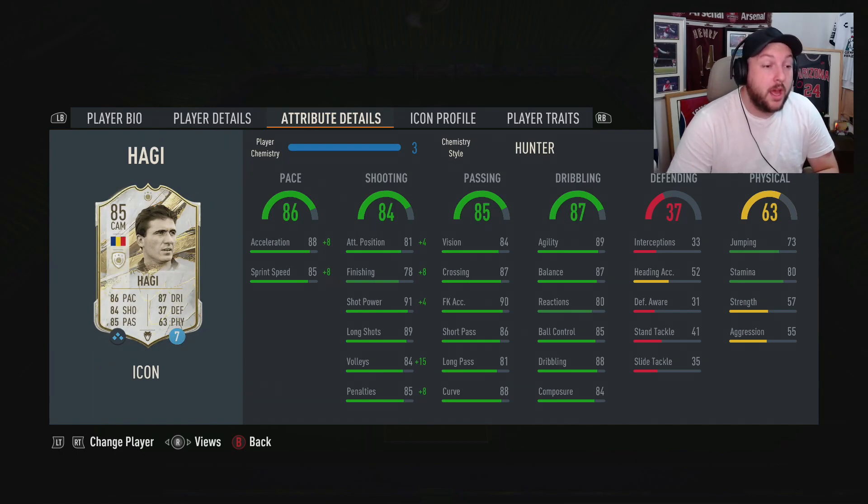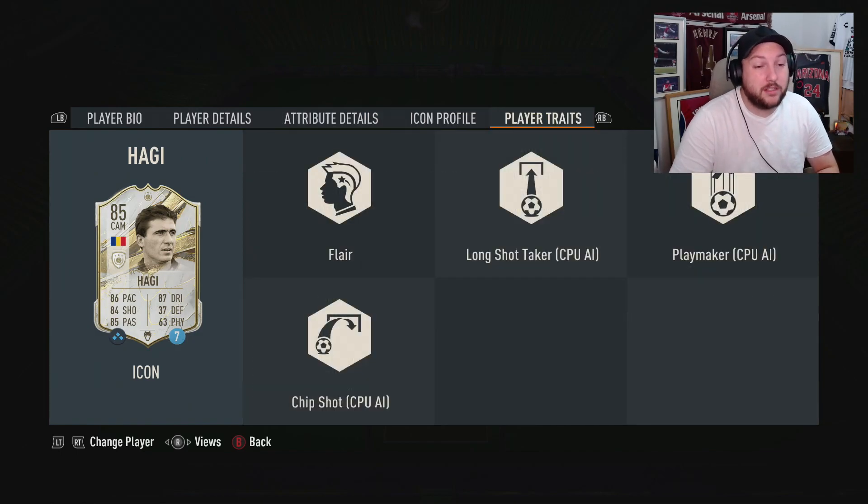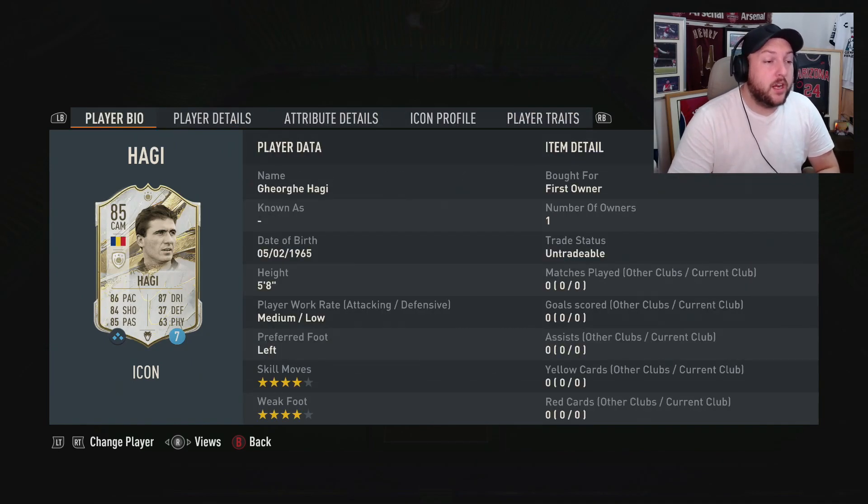His passing is amazing for an 85, his stamina is also very good, but it's just his finishing that we're lacking. I wanted to boost up his pace because we're going to have a Hunter on him, and obviously his finishing as well. In terms of traits, we don't have anything crazy unfortunately — just flare, everything else is CPU.